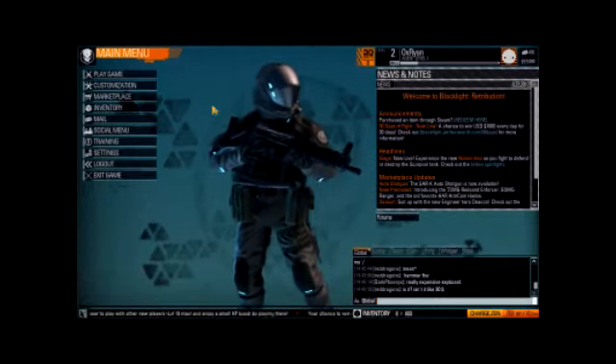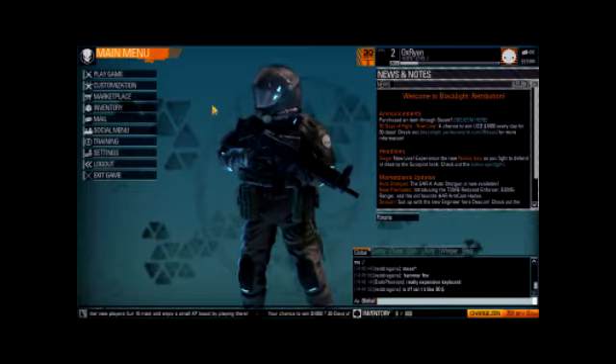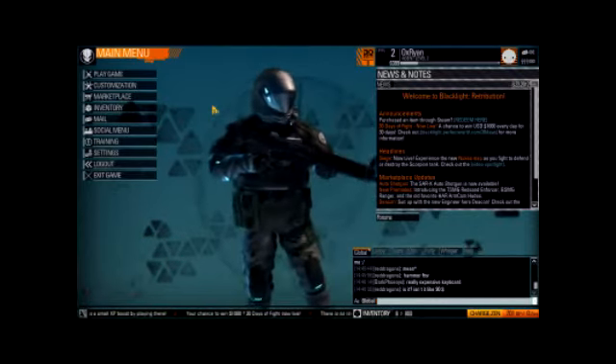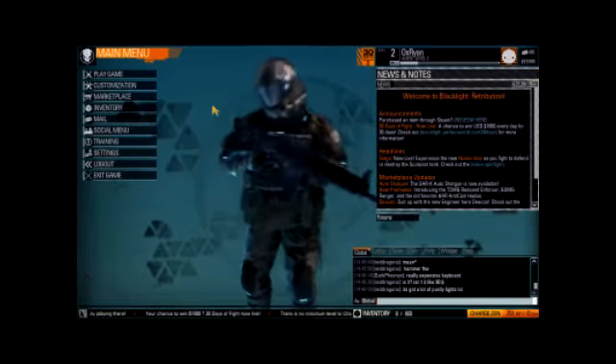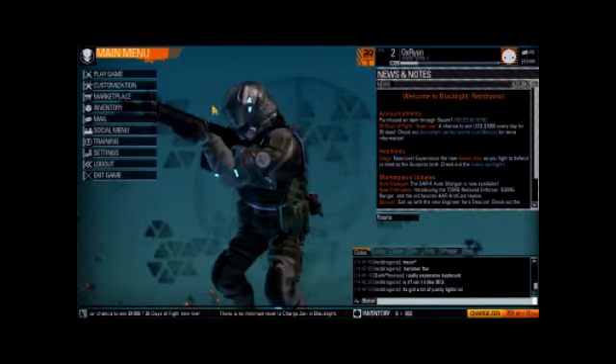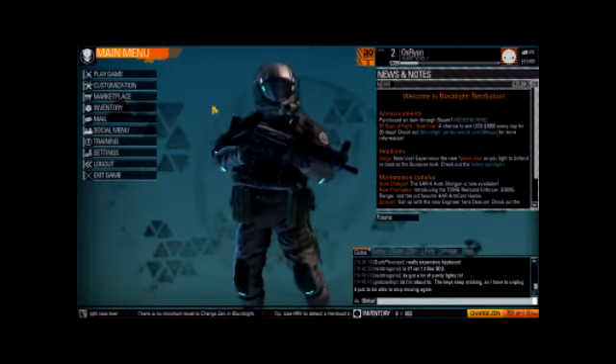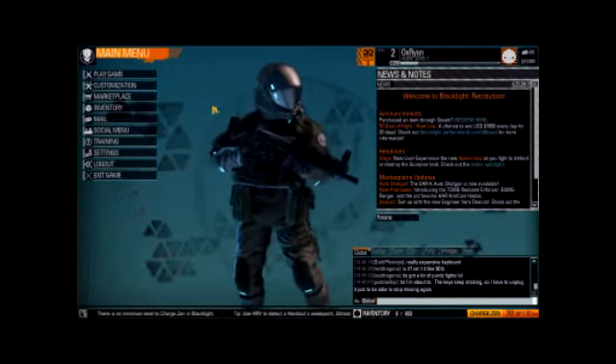Number 1: This game is like Battlefield around there — the point systems are kind of the same. Number 2: Every kill you get, or everything you do, you get skill points. Those skill points you use to buy perks such as Hardsuit, Flamethrower, Armor, etc.